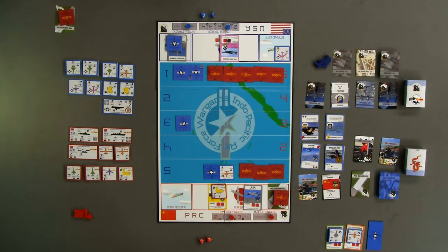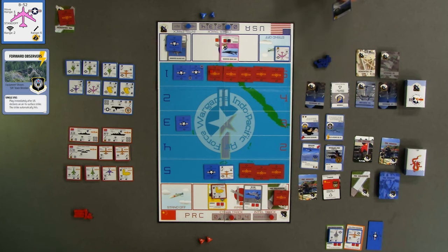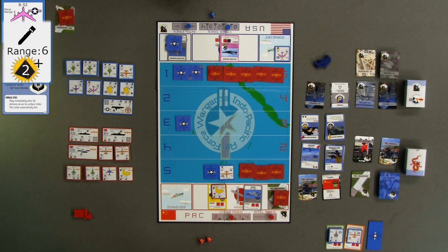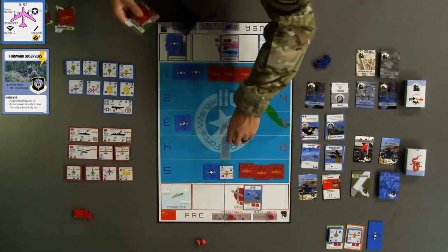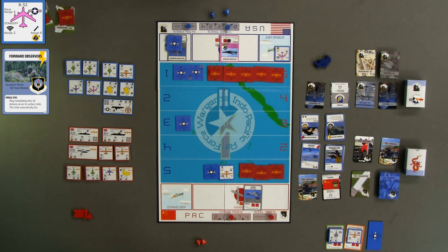For turn 6, the blue player declines to use an enabler card and chooses to conduct a standoff B-52 strike against the red airbase, leveraging its 6 band range for ground attack. Fearing missile defense, the blue player uses their forward observer's enabler card, guaranteeing their next strike will hit the red airbase. Since no attack roll is needed because of the enabler card, and the B-52 token's ground attack value is listed with an exploding die icon, the blue player rolls 1D4 to determine how much damage the attack deals. The blue player achieves the best possible value of 4 and uses the 4 damage cubes to destroy the red ADA squadron and token, as well as the red J-16 squadron. Since only one die was rolled and it is a 4, the B-52 does not go Winchester and may continue to fight. This marks the end of turn 6.